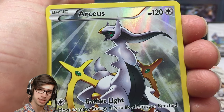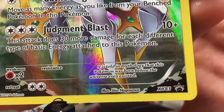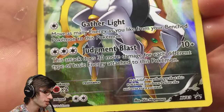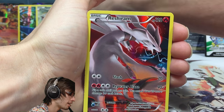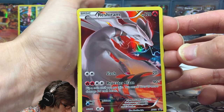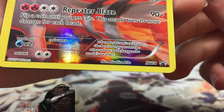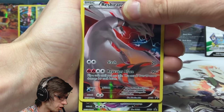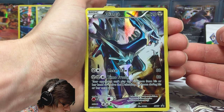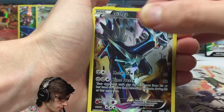Arceus looks all godly with that light piercing down from the heavens — XY Promo 83. It says in the lore: 'It is told in mythology that this Pokemon was born before the universe even existed.' Okay, Arceus, calm down! Then we've got Reshiram — the red is just screaming at me — 120 HP with Slash and Repeater Blaze, XY Promo 74. Not a bad looking promo at all, actually all of these look really good.